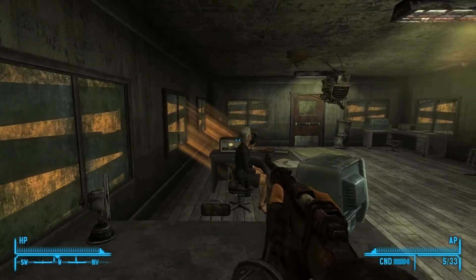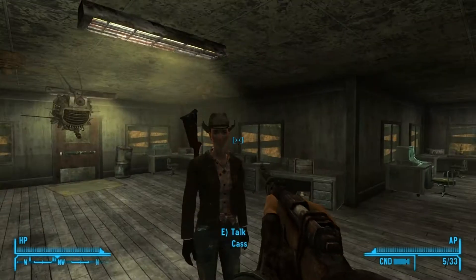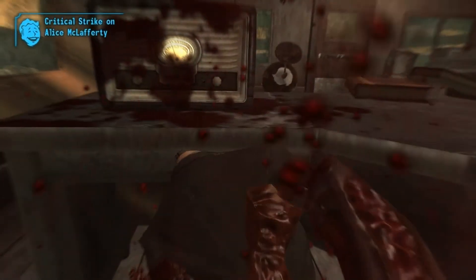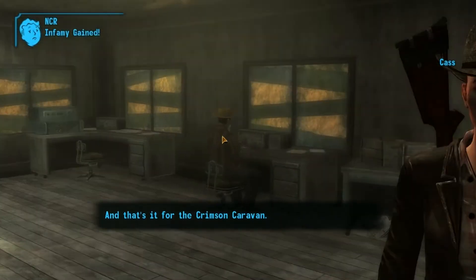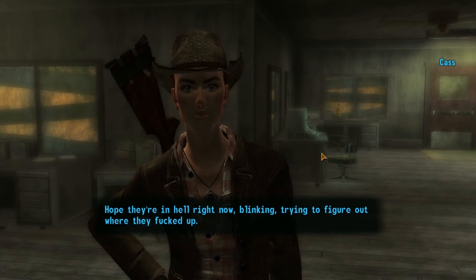You're a model asshole, thank you. Now, what are we going to do about this? We could just go in guns blazing, but I don't like how that guy's in the corner. I'm going to kill your ass. Unfortunately, this does lose NCR rep by killing this lady. But that's it for the Crimson Caravan. Payback's a bitch, ladies. Between Gloria and Alice, that settles accounts as far as I'm concerned. Hope they're in hell right now, trying to figure out where they messed up.